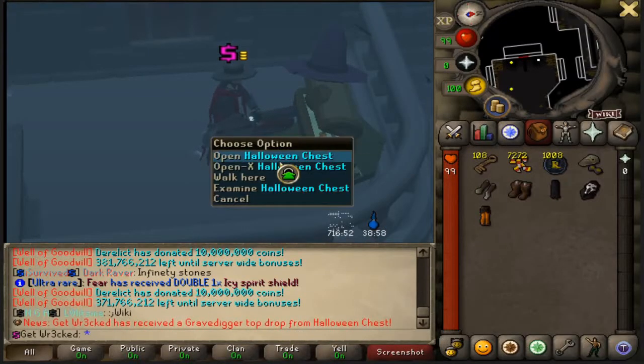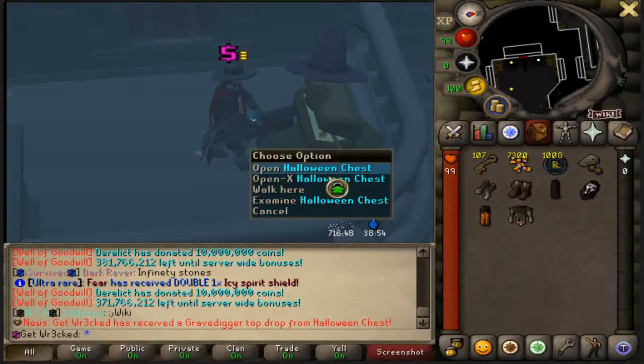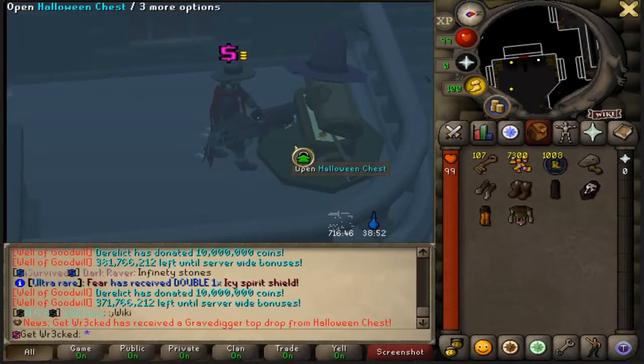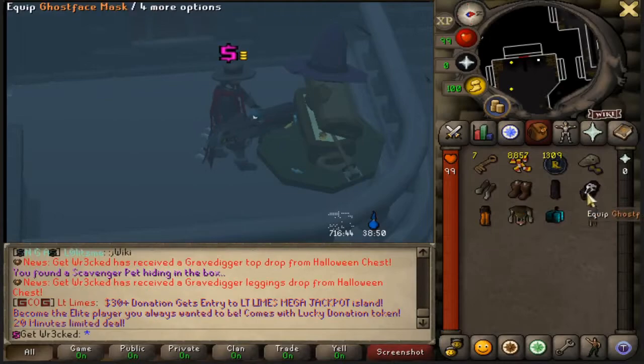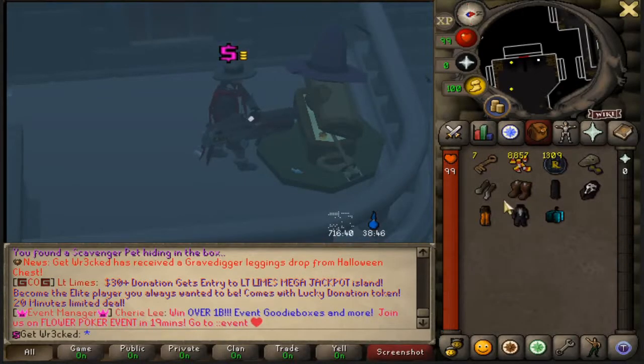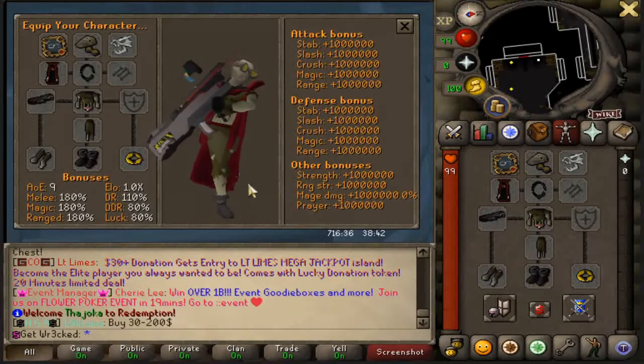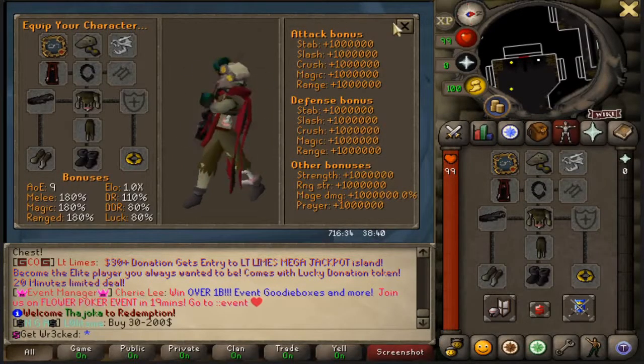We got another Grave Digger Top — I'll take that all day. One click there and another loot drop. Another hundred opened — we're getting banked. Grave Digger Legs and a Scavenger Pet. Now we can make ourselves look pretty fancy — my man's styling, not even gonna lie.